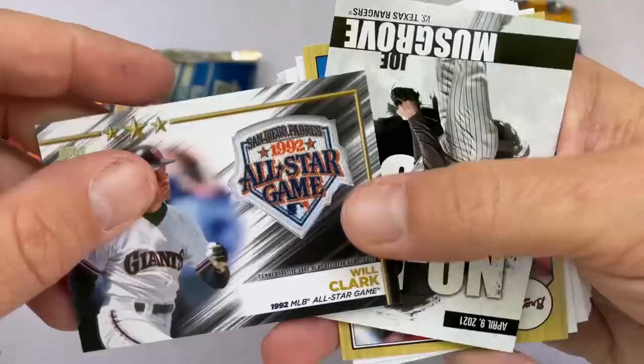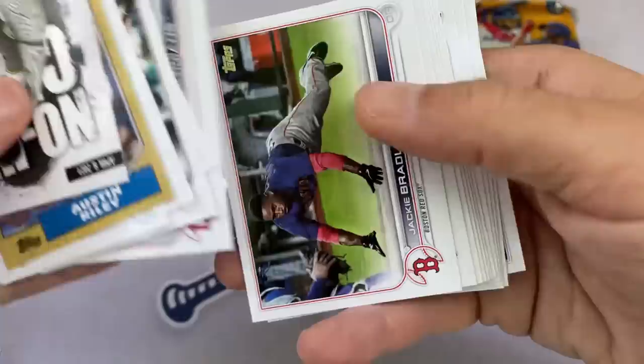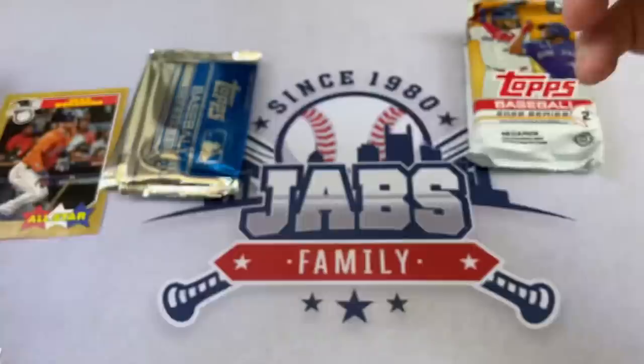And now we have a Will Clark 1992 All-Star Game played out in San Diego manufactured patch. It is not numbered. Will the Thrill Clark — not a bad box for hits. The Will Clark isn't a crazy hit, maybe worth a couple bucks. Seth Beer rookie card again — he was always a nice prospect coming up with the Houston Astros. I think he went over in the Zach Greinke deal a few years ago. Got Andres Gimenez with the Guardians. Down to just one pack left, plus the silver packs.